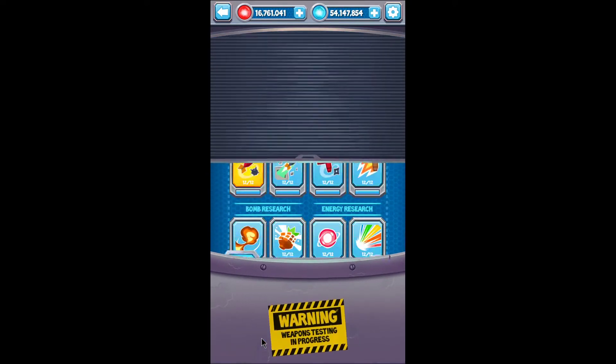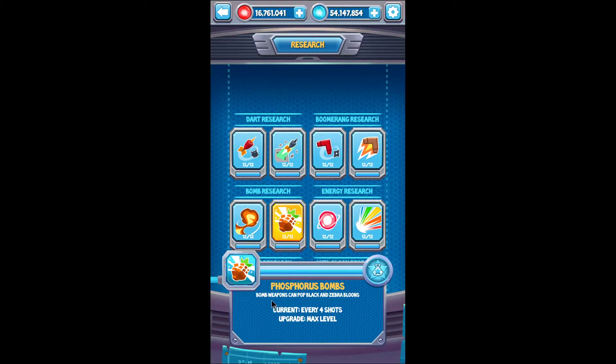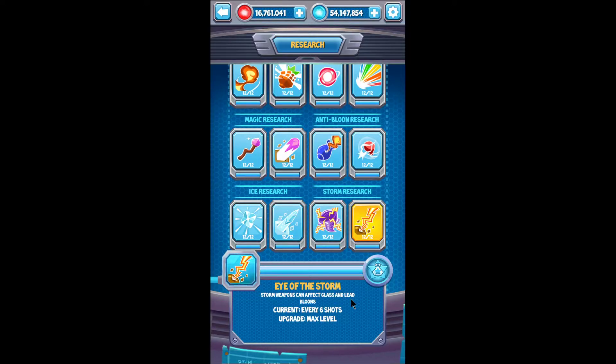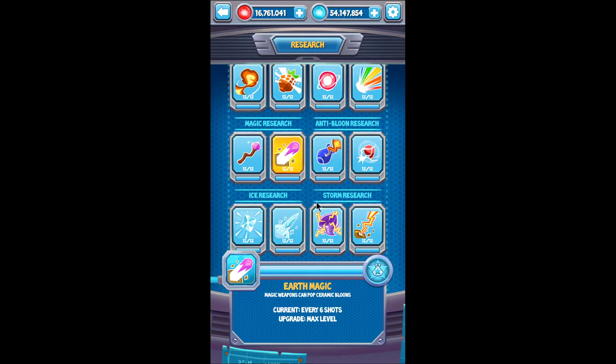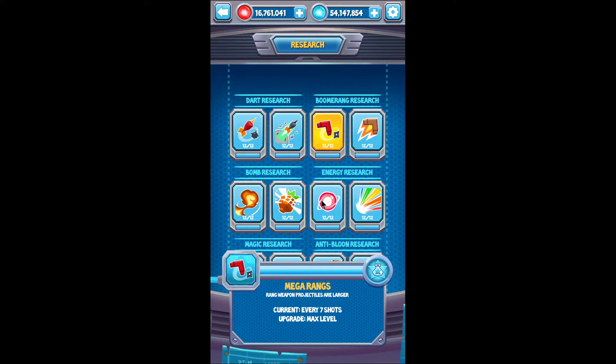Another tip is research. Having research maxed is going to help you out because when you're using only one kind of weapon, you are more vulnerable to the weakness of that weapon. For example, in the case of bombs, the fact that you can't pop black and zebras. If you have the research that allows bombs to pop black and zebras, you can counter that weakness and pop a lot more Bloons. This applies to every single weapon: for energy the weakness is glass Bloons, for dart and boomerangs it's lead Bloons, for magic it's ceramics, for ice it's white and zebras, and for storm it's glass and lead. Having this maxed definitely helps you counter the weakness of every single weapon.